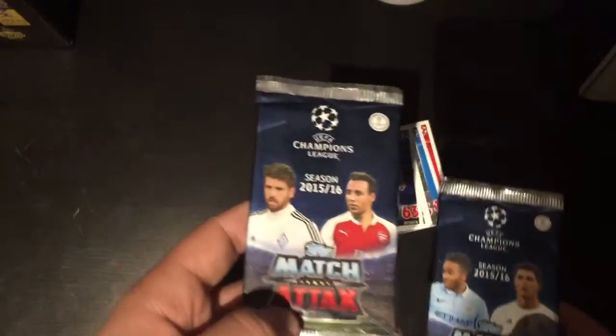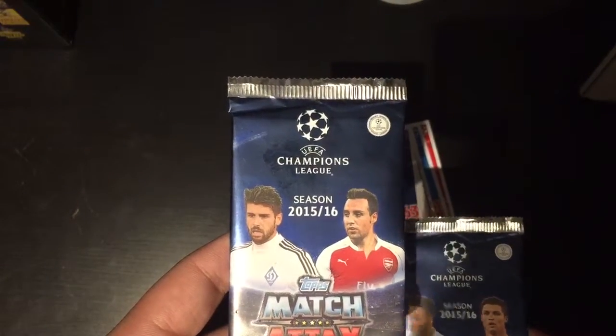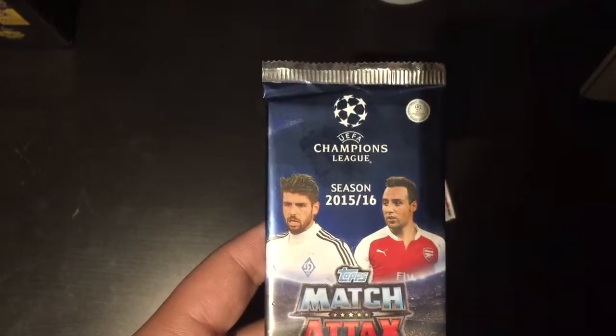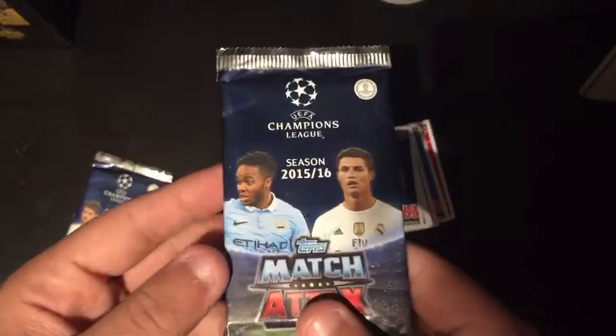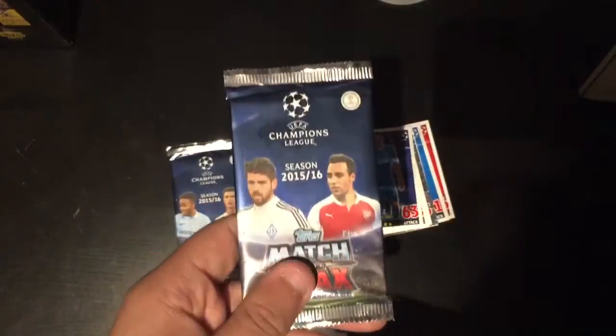As you can see on these two packs — on the front of this one there is a player from Kyiv, I'm unsure of his name, but the player from Arsenal is Santi Cazorla. And on this one you can see there's Raheem Sterling of Man City and Cristiano Ronaldo of Real Madrid. I'll open this packet first.